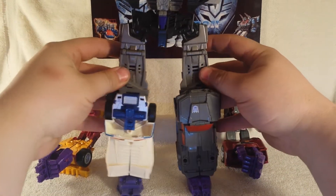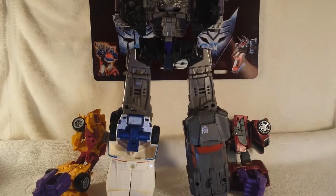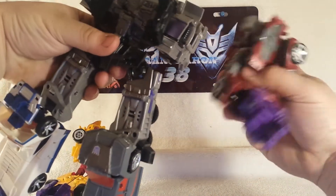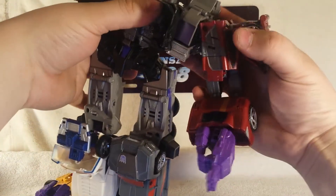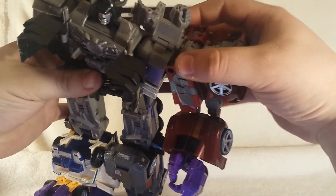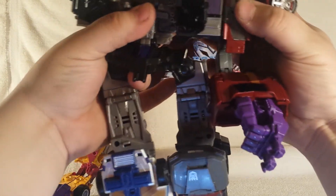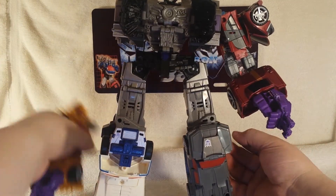He's getting big! Let me grab Dead End here and slot him down. Without untabbing his dinosaur's back arm, then if you want you can rotate this fist over to lock that into place and flip that back if you want. So we got an arm done.